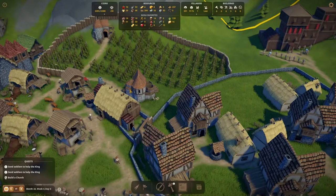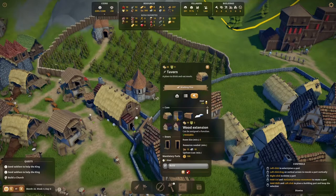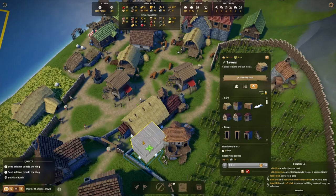The tavern is where we sell our beer. That's why I put it right next to the brewery. It was unlocked after we had enough commoners, and again, we can have it built before having citizens.